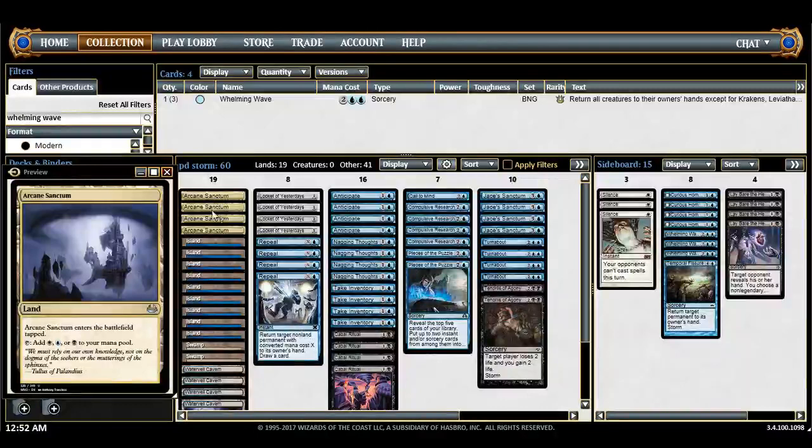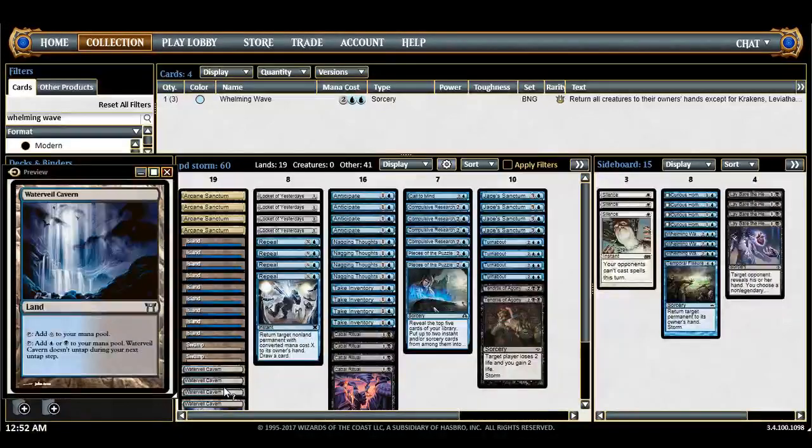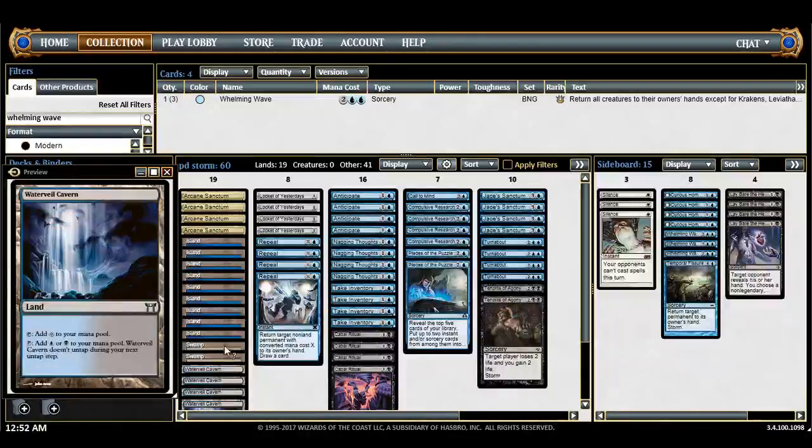Let's go through the deck. 4 tap lands is a lot, 19 lands is a lot too, but I'm playing white because I have a splash card in white. 9 islands, 2 swamps, 4 Waterveil Caverns. You always want untapped lands and dual lands, so these are just the best bet. Eventually you'll be storming off on turn 2 anyway, so it's not a big deal. Finding black mana is kind of hard sometimes, but I think 10 sources is enough.